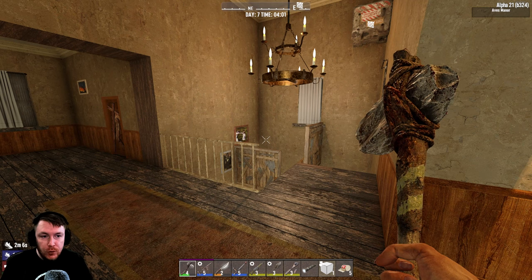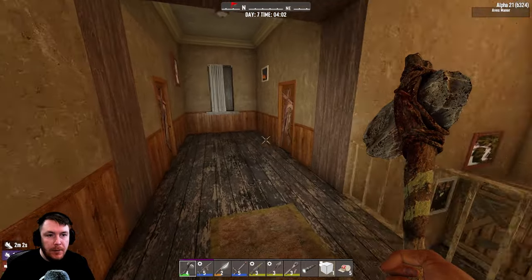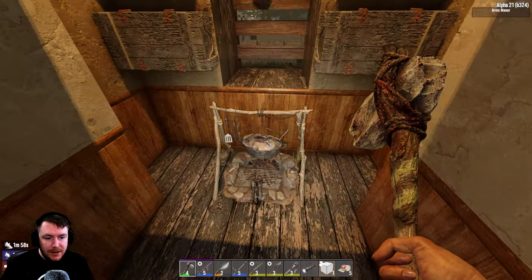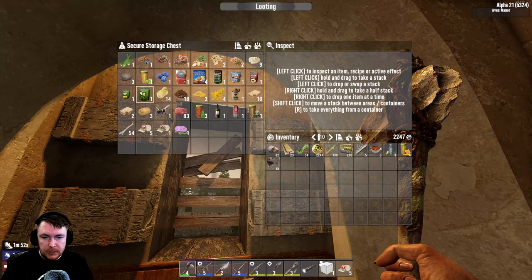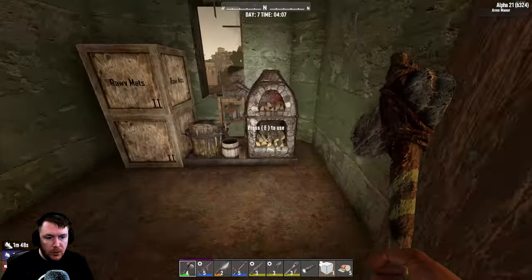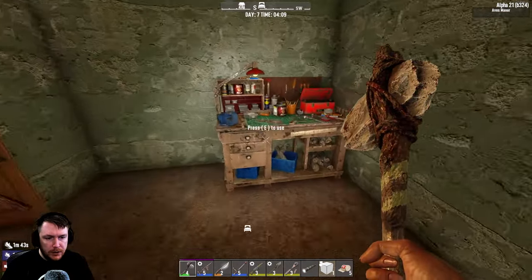Hello peeps and welcome back to Seven Days to Die. We are on day seven, the horde is coming, so we need to prepare. I have in the evening made some extra food. I don't think we're gonna need it because we've got free hobo shoes, but I just wanted to clear out some of our stuff and get some things cooking.